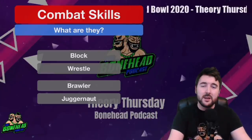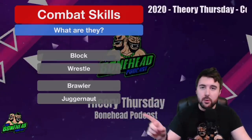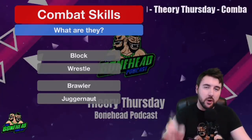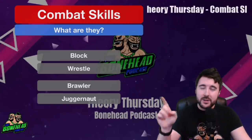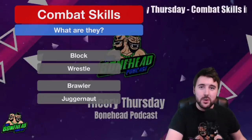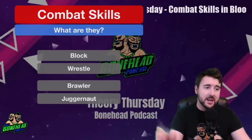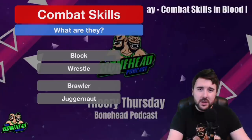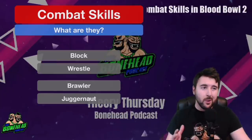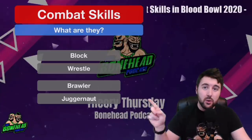Normally your big guys are going to be more inclined to end up with one of those skills. And especially now we've got the Black Orc team, Brawler is going to be a very popular skill. Block and Wrestle both work on defense — that is huge. They are omnipresent. If you are being blocked or blitzed, those are going to come into effect. If you've got Brawler or Juggernaut, they're only going to work if you are doing the blocking or blitzing respectively.